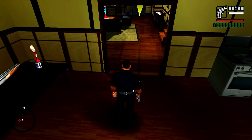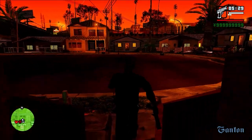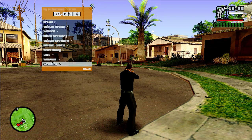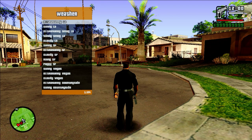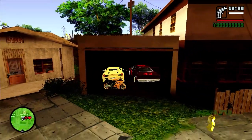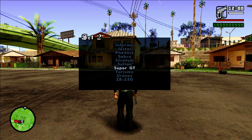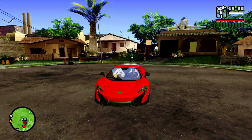Alright guys, as you can see we are in our game — let's go outside and see what it looks like. It's night time so let's change the time and weather. If you want your game to look like the intro gameplay, change the weather to extra sunny. Now your game will look like this. Let's take a car — CJ loves bike riding so he took a bike, but let's spawn a car randomly. As you can see, the car has been successfully spawned and the reflections look awesome!